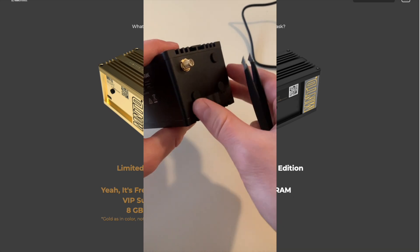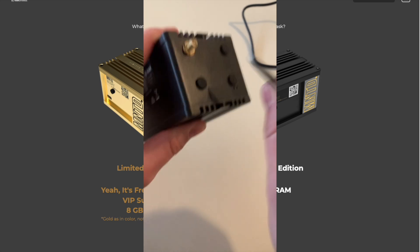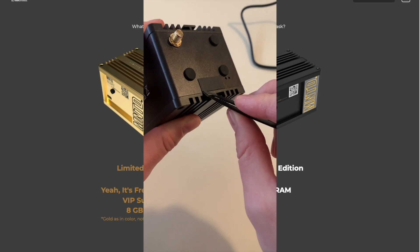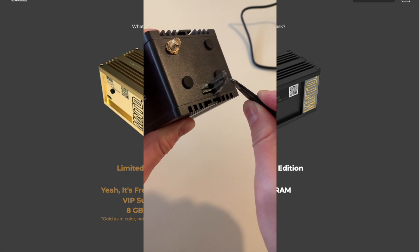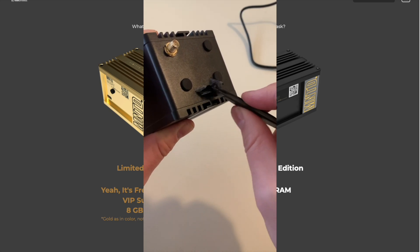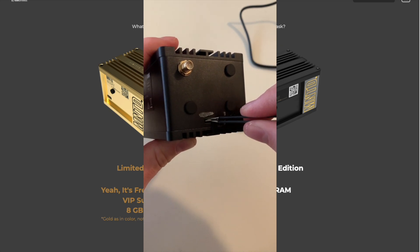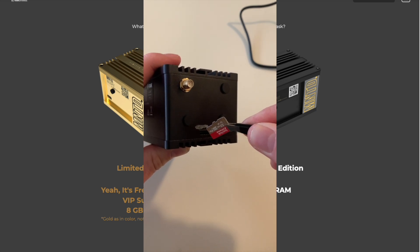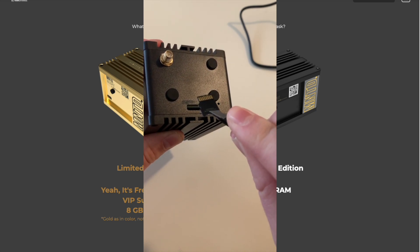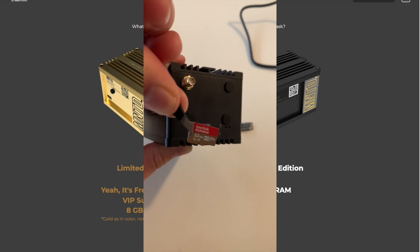There's a sticker on the side where the antenna port is and you just have to peel it off. This was my first time actually taking it off, so it was really glued on there pretty well. But with a good set of tweezers you should be able to rip it off. This comes off relatively easily, especially if you've done it more than once. In there you will see the original SD card — this comes out with just a firm tug. It comes out face down, and that is the original 32 gigabyte SD card that came in there.